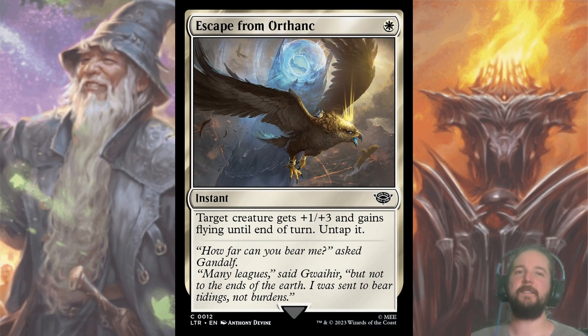Escape from Orthonk is a card I'm not usually happy to play, but if you watched my gameplay video, you'll notice it works better as a finisher than Improvised Club in this archetype. There is a one-cost combat trick in every color, but giving a creature flying is definitely worth one mana in this archetype. It also goes late, around pick seven or eight, so it shouldn't be hard to pick one up.